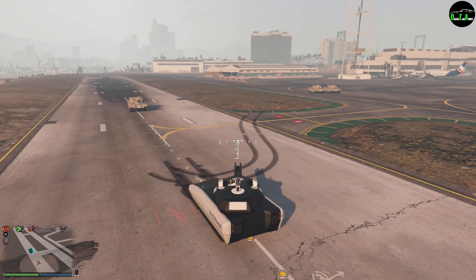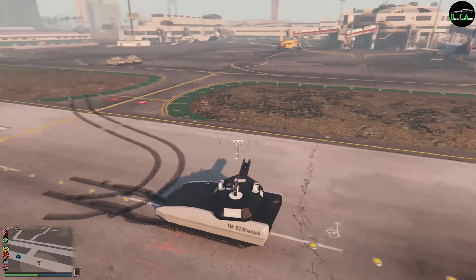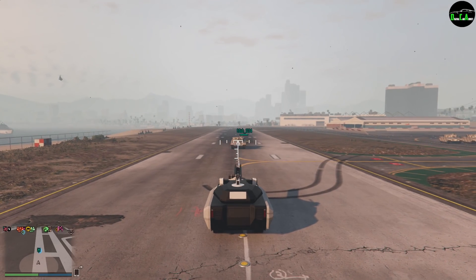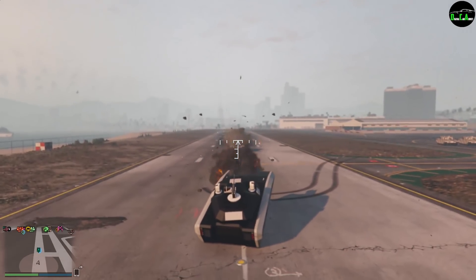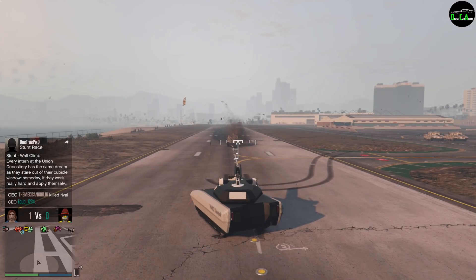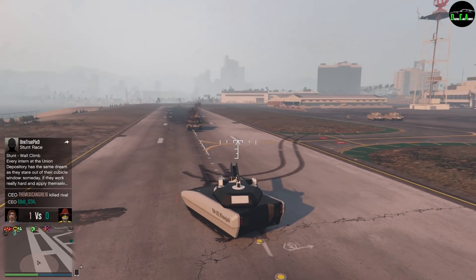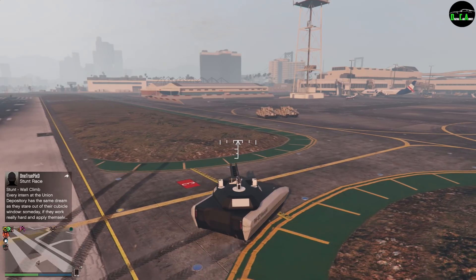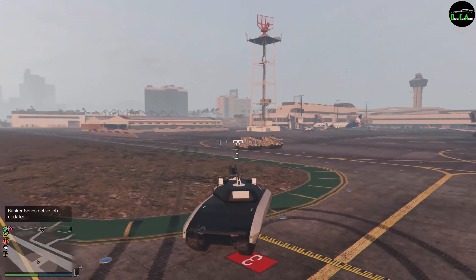Now for the best part — we're going to use the Railgun Cannon on the Kanjali and just spam it, and the Rhino tank is going to be spamming also. Three, two, one, go. Oh wow, no competition whatsoever. That is absolutely crazy — and the Kanjali is still going, not even smoking at all.